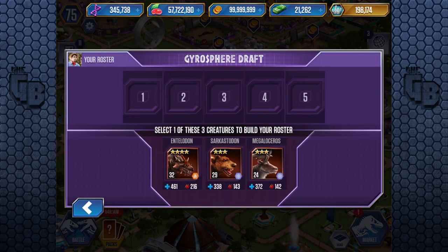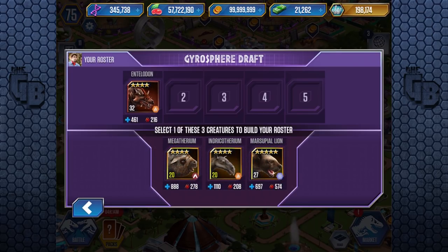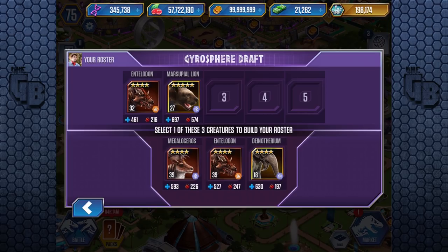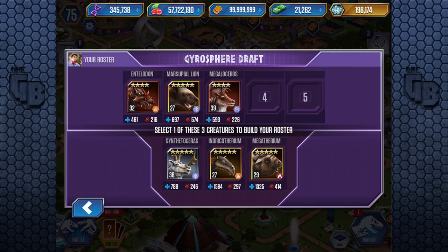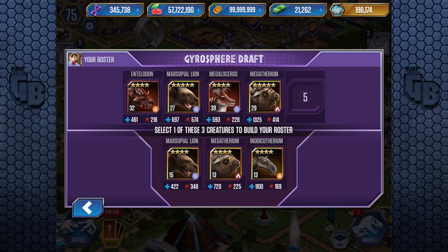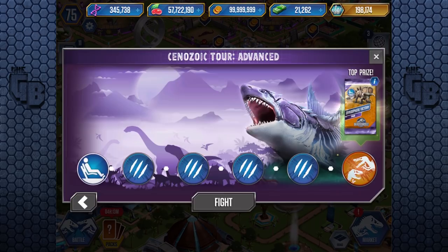We'll pick Entelodon because it's the best. Marsupial Lion does have the attack but it doesn't have the health. It looks like we're not going to have the mammoth in this. Every creature here probably dies in three hits, except for Indicatherium. So I'm going to go for Marsupial Lion just because I'd rather take two hits and have that amazing attack. We've already got Entelodon. We'll pick Megaloceros, and we have to pick Megatherium — look at that attack and health balance. We've got one cave, one savannah, and two plane. Two cave, two plane — here we go!